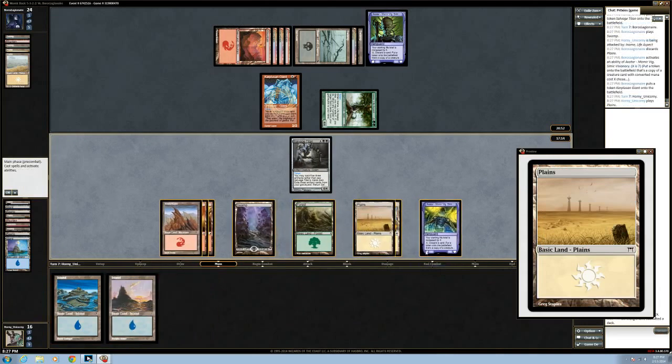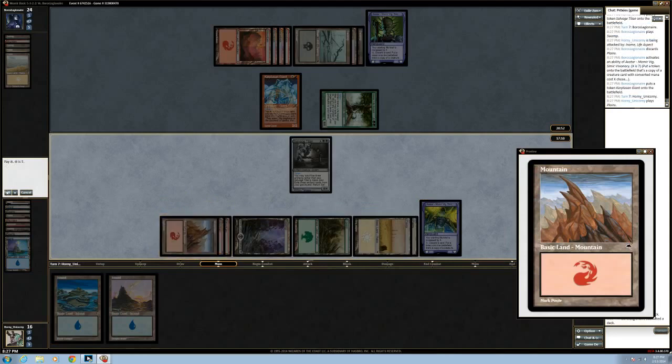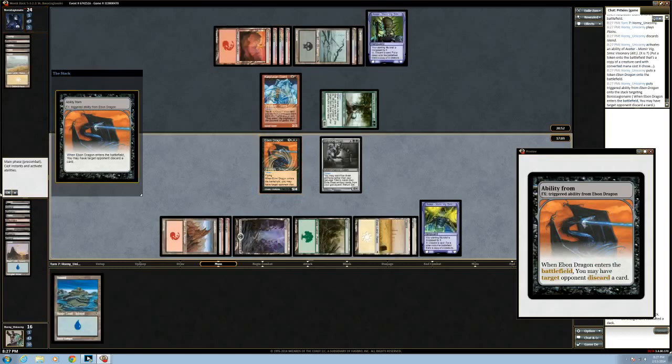He was hoping that we would make a bad decision, but we don't make bad decisions. He had to make a bad decision too because of that. Oh, this is a sweet one — he has to discard.